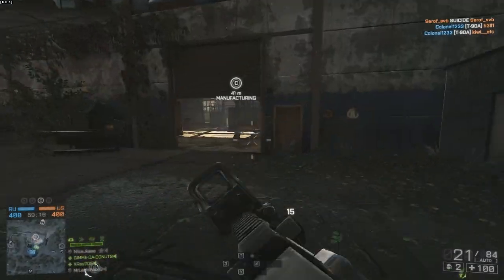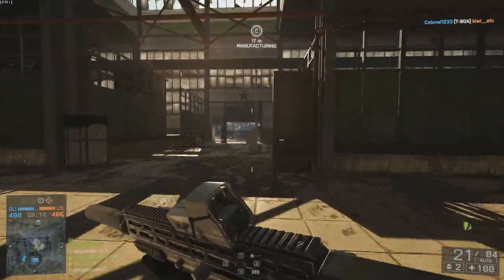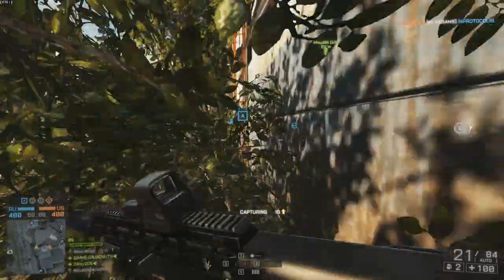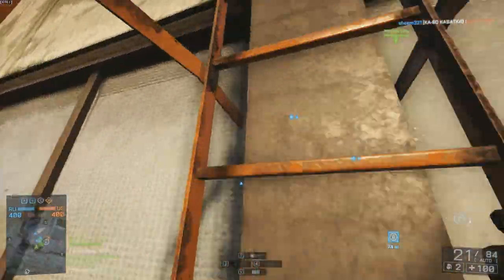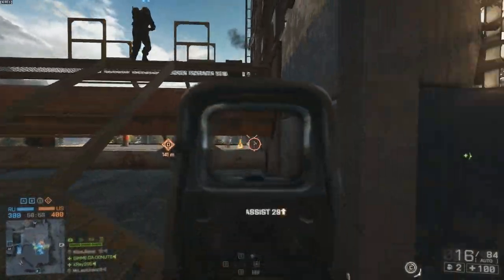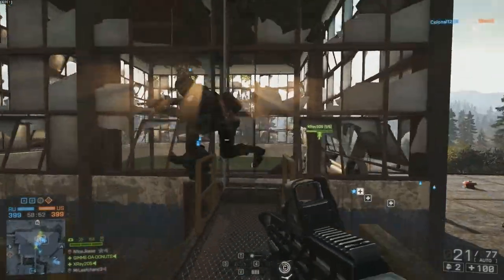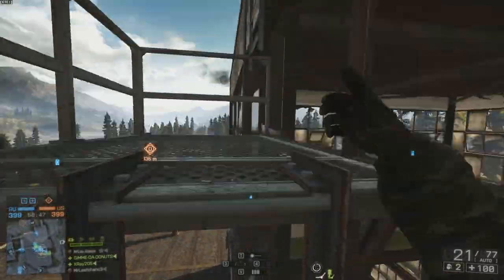This assault rifle is a little bit different from the ones already available in BF4, apart from the Scar-L. The major difference is its higher rate of damage per bullet. The Bulldog has a max damage at 12 meters of 34 — it's got the 7.62 round instead of the normal NATO round found in most assault rifles in BF4, which puts it on par with the Scar-L. We finally have another weapon that can compete with the Scar-L in terms of damage output.